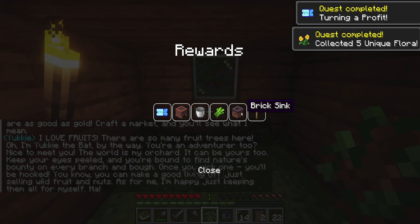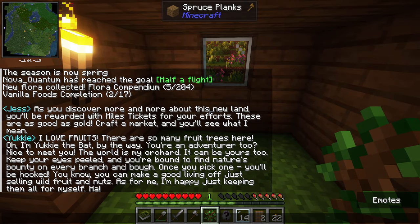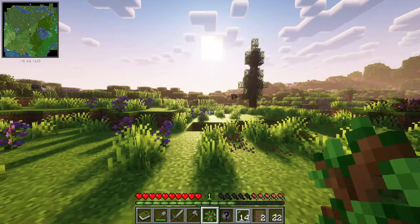Miles ticket, brick oven, buckets — oh my goodness, there's so much stuff. The season is now spring. This is from Jez: 'As you discover more and more about the new land, you will be rewarded with miles tickets for your efforts. These are as good as gold — craft a market and you will see what I mean.' And someone named Yuki says: 'I love fruit, there are so many fruit trees here. I'm Yuki the bat, by the way. The world is my orchard — it can be yours too. Keep your eyes peeled and you're bound to find nature's bounty on every branch.'